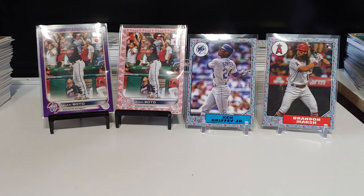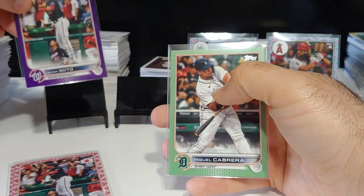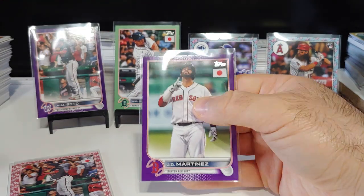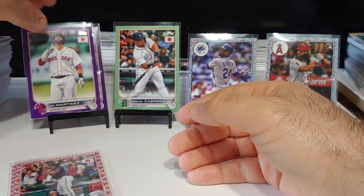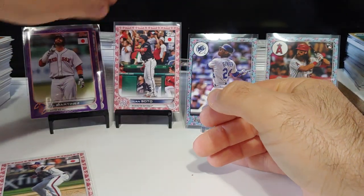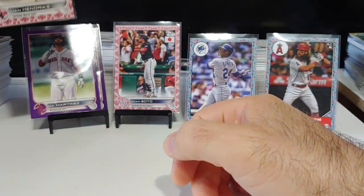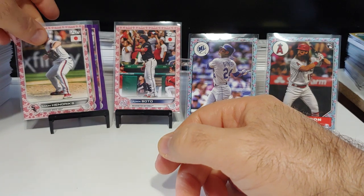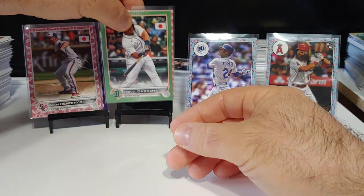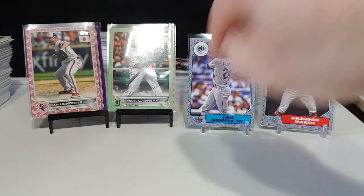Let's see — we got double Juan Sotos, we got a Juan Soto purple, we got a Miggy on the gold, we got a JD Martinez purple, and we got Juan Soto again on our cherry tree. And Liam Hendrix on our second cherry tree. Not a bad box — got a lot of veteran players. We got two purples, two cherry trees, a jade green, Miggy, two Juan Sotos, and then Griffey, Jeter, and Brandon Marsh rookie.